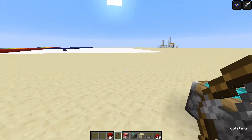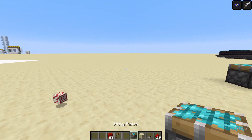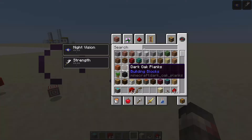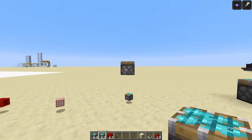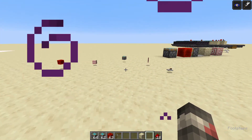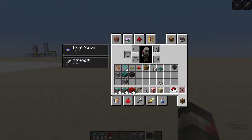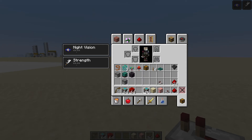So the way you build this is you need one redstone block, one target block, two sticky pistons, one repeater, one piece of redstone dust, and that is it. You'll also need a building block - just any block.